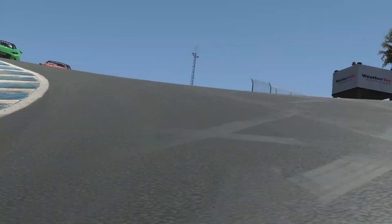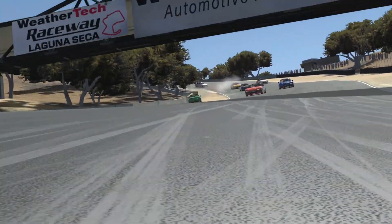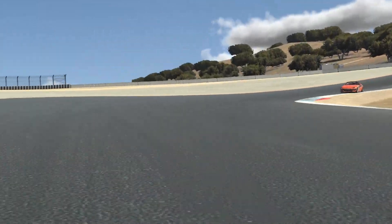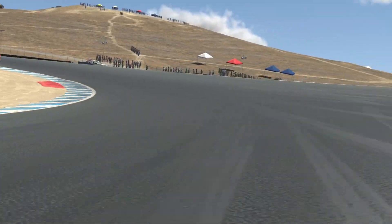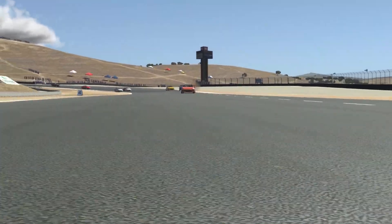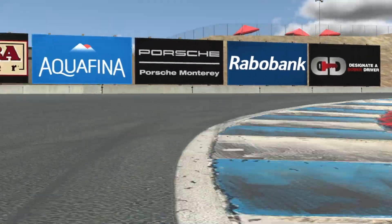They make a huge gain on me on entry, and then look — I'm able to drive out of the corner quicker than them. One guy actually spins on the kerb on the inside, which is really unfortunate. But you can see the gains that I'm making. Made a little mistake there by pushing too early, but as you can see, I'm pulling away from them because I'm driving out of the corner, not into the corner. That's just something to keep in mind, especially on cold tyres at the start of the run.